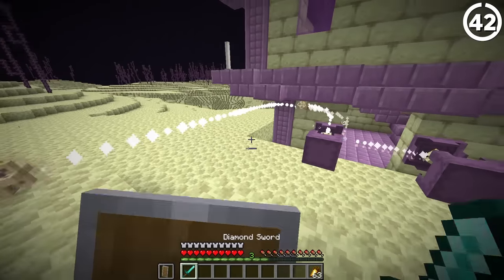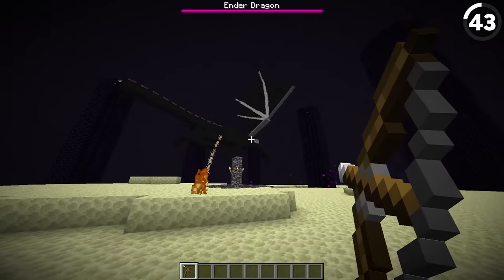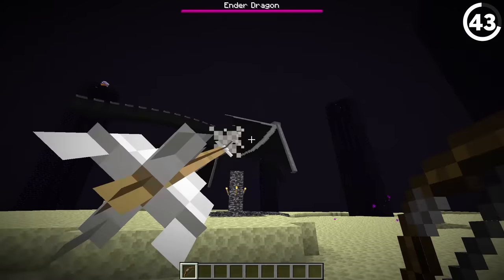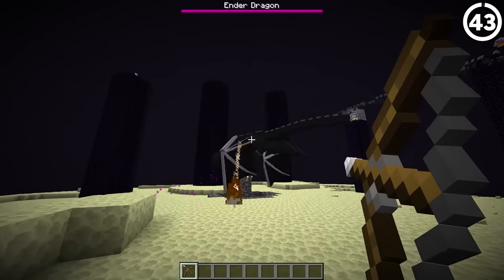The ender dragon doesn't breathe fire, but it does have fire aspect. You'll see that if you try to shoot a perched dragon with a bow and arrow — instead of your arrows colliding, they'll just bounce off. And just in case having your arrows bounce off wasn't enough of a reason to stop, the fire really makes it obvious to cut it out.